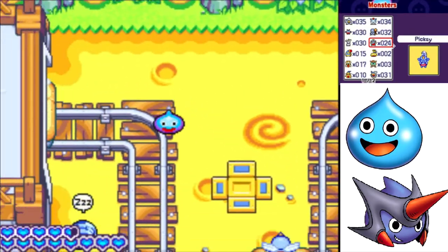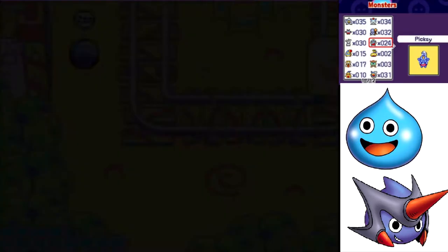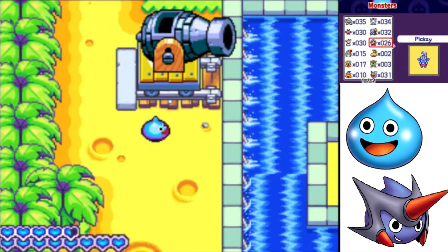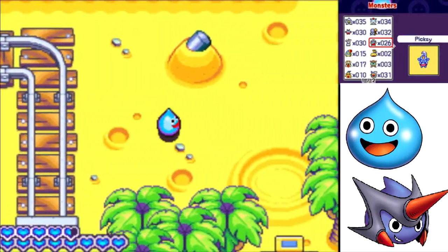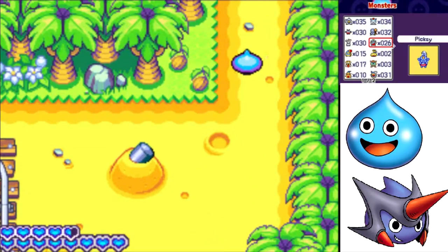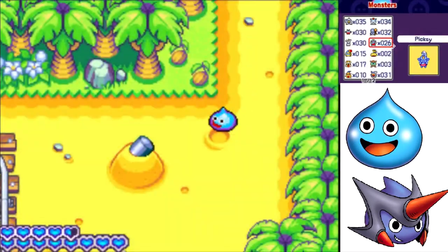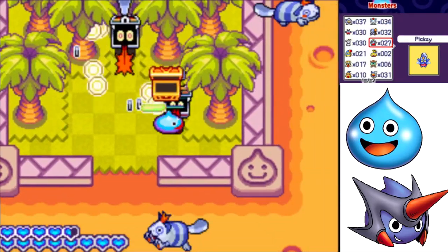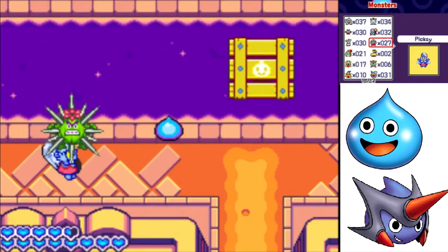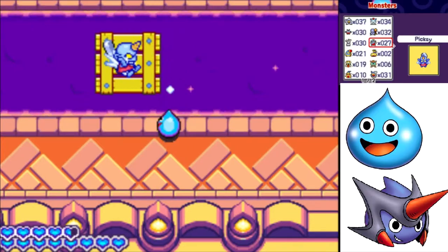I'm almost maxed out on Pixies. I'm also picking up Catnips that I find along the way, because at one point in the game I'm going to need 20 of those — possibly more, depending on what alchemy I do. Here's the best place to farm for Mimics — there are two of them right in a row. Pixies picking up Cacti Balls is also really dangerous, because the Cacti Balls get a massive damage hitbox.